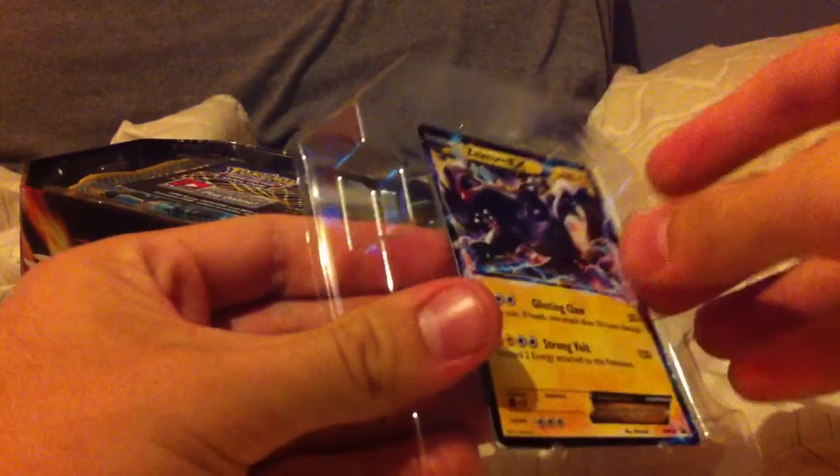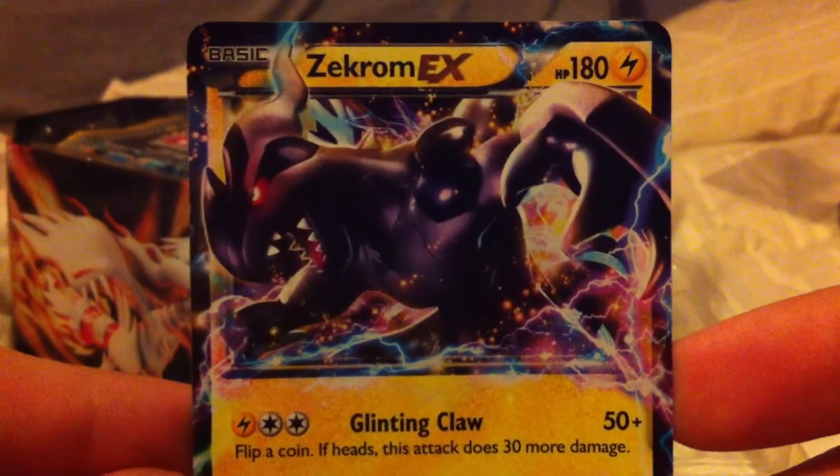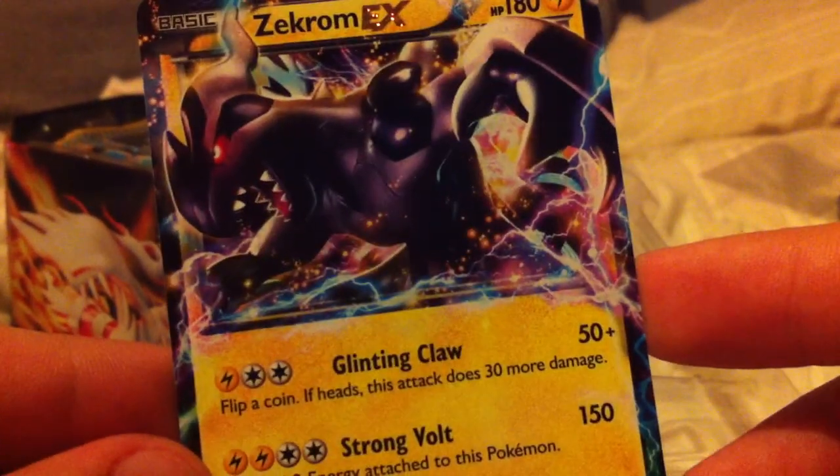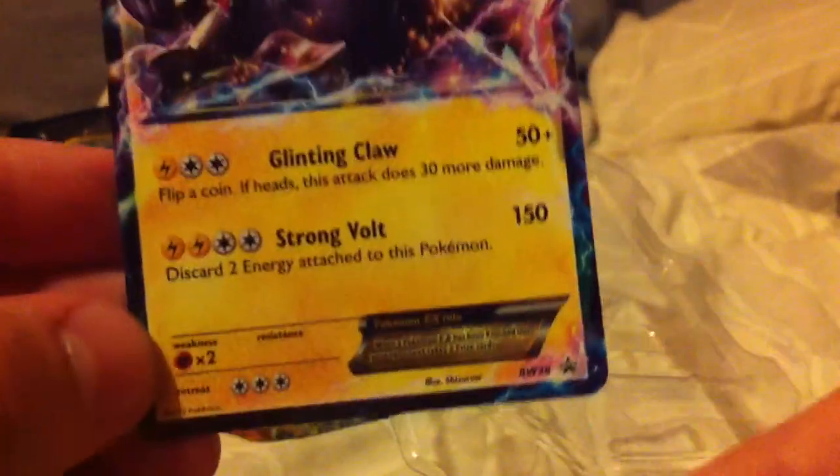There's the card, let's get that out. Focus, please, iPhone. That is an awesome card — Zekrom EX. Those are pretty powerful attacks, too. And it is the promo. I like this one a lot. I'm going to actually put that in a sleeve right now.